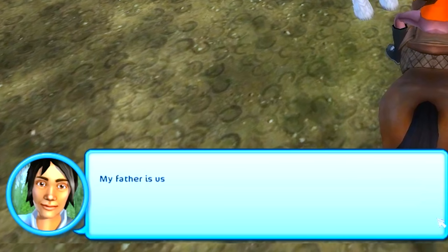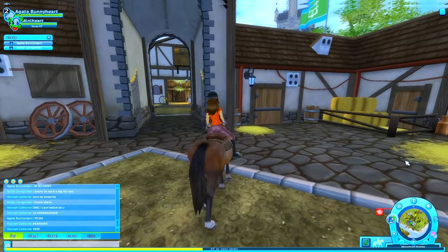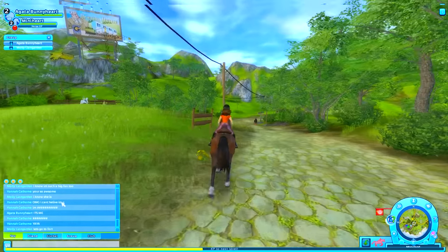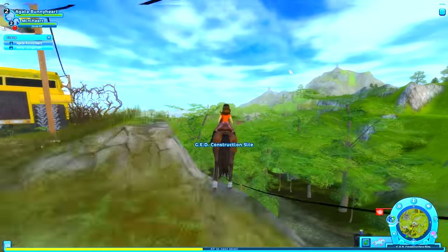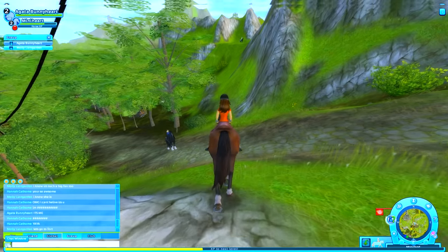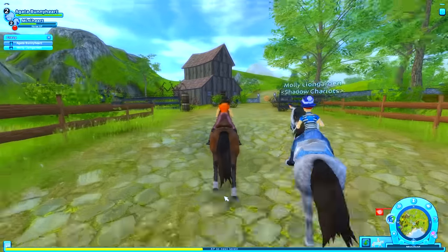We have to go find Thomas! He's usually working in the west part of the stable courtyard. Let's see if we can find Thomas. He's not up the hill. Okay, let's go down the hill. I'm getting distracted — I'm following my minifan! She has a beautiful horse so I must follow her!